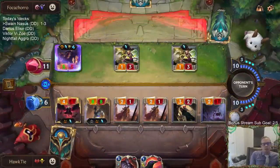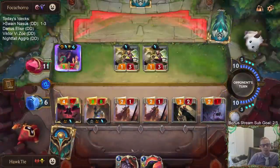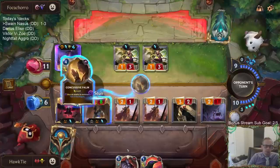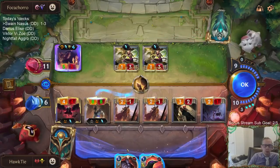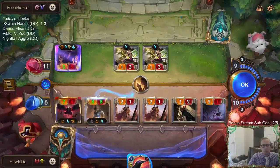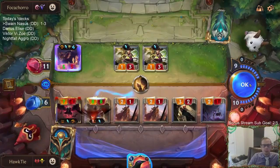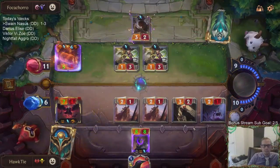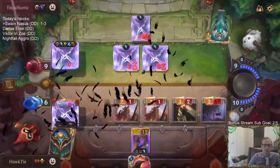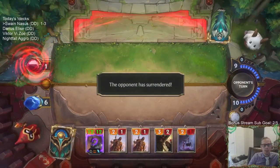Can't make that block — still can't make that block, it's negative one. Give that plus-three plus-zero and Overwhelm, then go down to 1. But all our stuff's dead, including Lee Sin. Okay, there we go — that'll do!